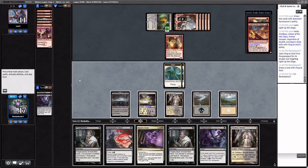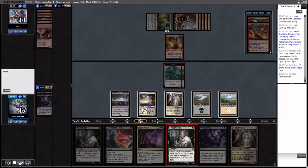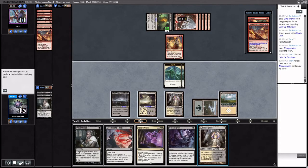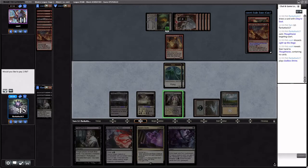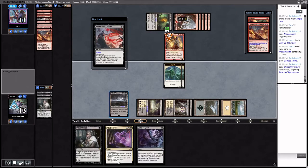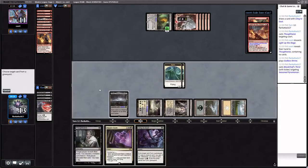Godless Shrine lets us kill the Seasoned Pyromancer, fully escalating Kaya's Guile. Or we can Thoughtseize and then Blood Chief's Thirst the Pyromancer and hold up Kaya's Guile for later, then Cling to Dust it. It depends what the last card in their hand is — might be another Seasoned Pyromancer. No, it's another Light Up the Stage. So we'll Shock in with Kicker to kill the Pyromancer, then Cling to Dust it from the graveyard so the opponent can't exile it — and we'll gain some life.